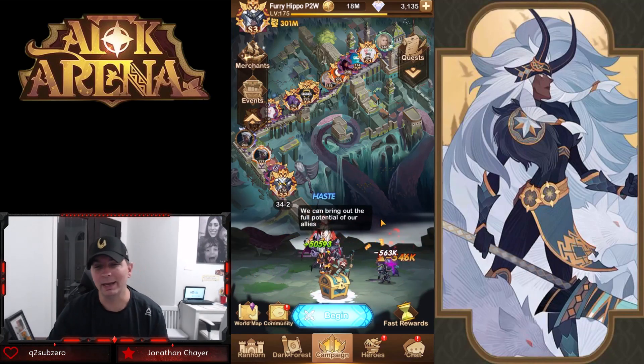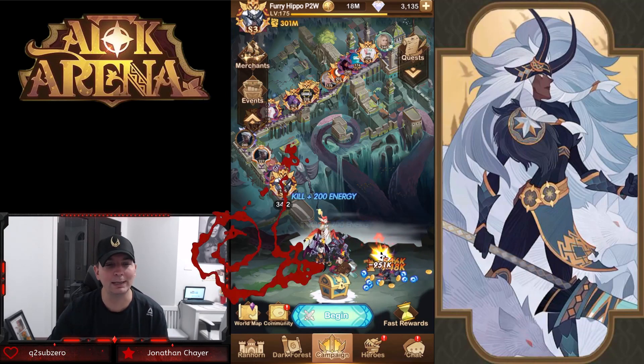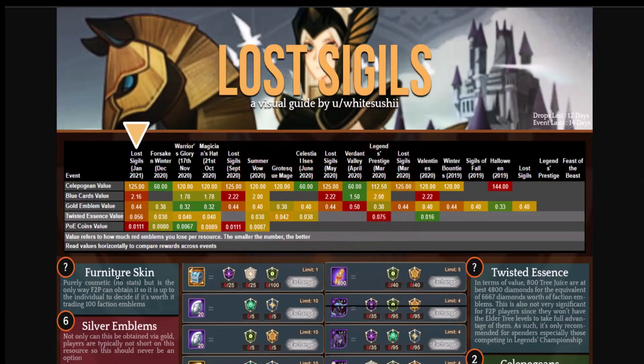He said to do a little video to let viewers know, and also go over the guide for the Lost Sigils, which we're going to look at right now. Looking at the guide itself — big shout out to White Sushi — this is really something I don't pay that much attention to, but when you look at the value of the celestial and hypogean heroes, 125 — the smaller the number the better.